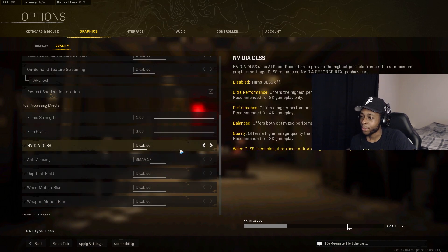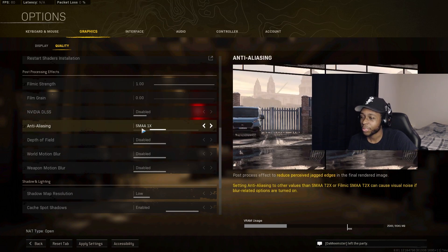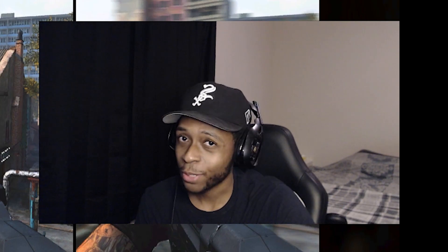Definitely disable DLSS — no reason to run it if you want the best frames. Anti-Aliasing: set to Off or 1x. The T2x option gives slightly better quality if you're streaming or find other options too fuzzy, but avoid FILMIC as it affects frames and adds blurriness. Motion Blur: turn it off — do not run motion blur.